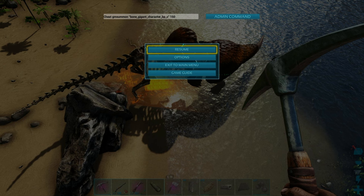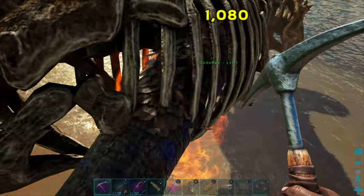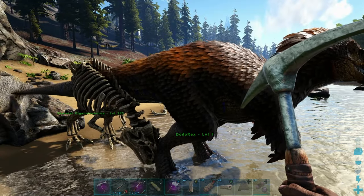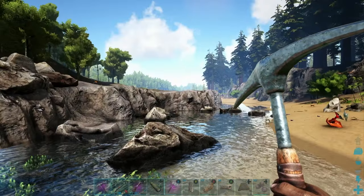All right, so you can't actually summon in a tamed version of the skeletal Giga. What we're going to do is force tame it instead — and that should do it. Yep, so now you have the skeletal Giga as yours. You can't spawn the skeletal Giga in as a pre-tamed dino; you just have to force tame it once it comes in.